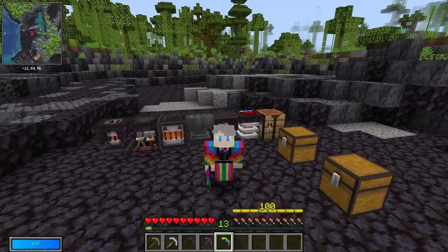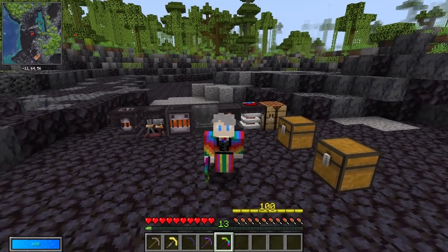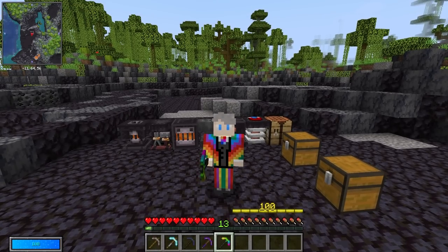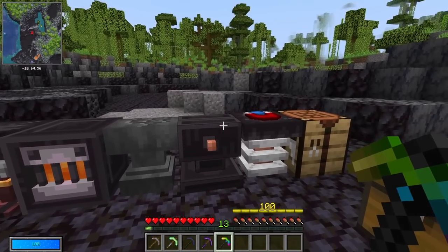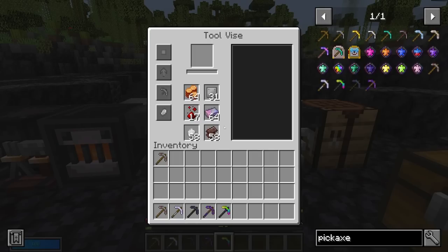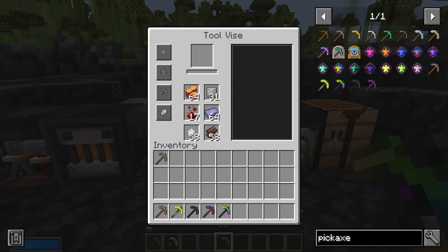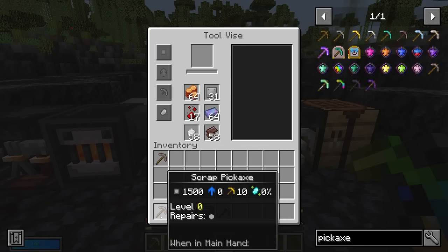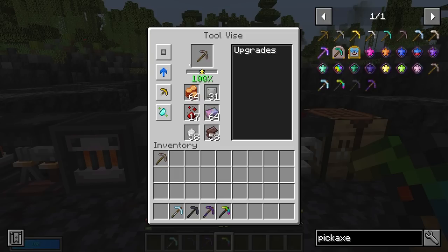So those pickaxes are expensive, but what do you get in return? Because you could just use a netherite pickaxe and that wouldn't be too much of an issue, right? Well let me show you this beautiful machine called the tool vice. It allows you to upgrade your vault pickaxes. When you put the pickaxe into the vice you're going to be able to upgrade it in four different ways.